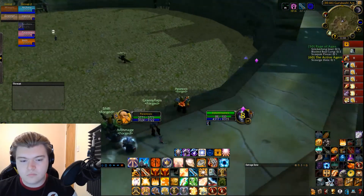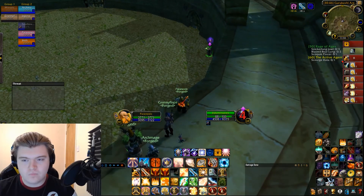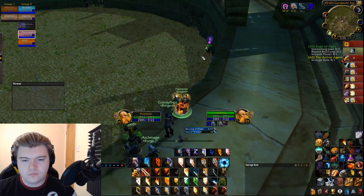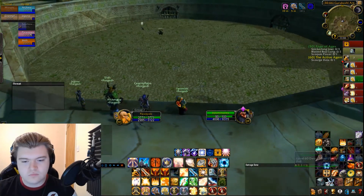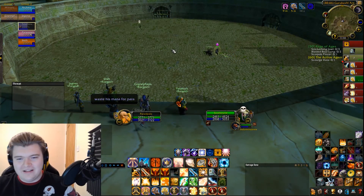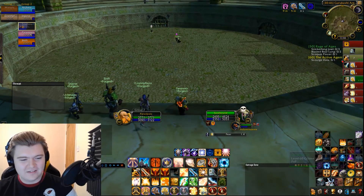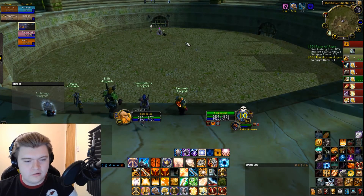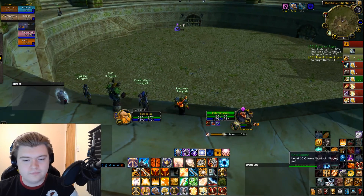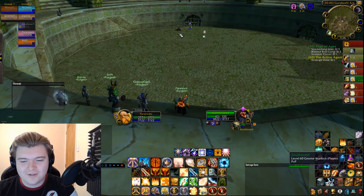When you go on the offensive, switching into Sanctity Aura can be really useful to give that 10% extra damage on your Judgment and if you get a Seal of Command proc. Sanctity Aura is not an aura you want to be sitting in all the time, as you only really go on the offense when you have your stun up. Frost Resistance Aura, Shadow Resistance Aura, Fire Resistance Aura — those are your biggest auras, the ones you want to be in most of the time.